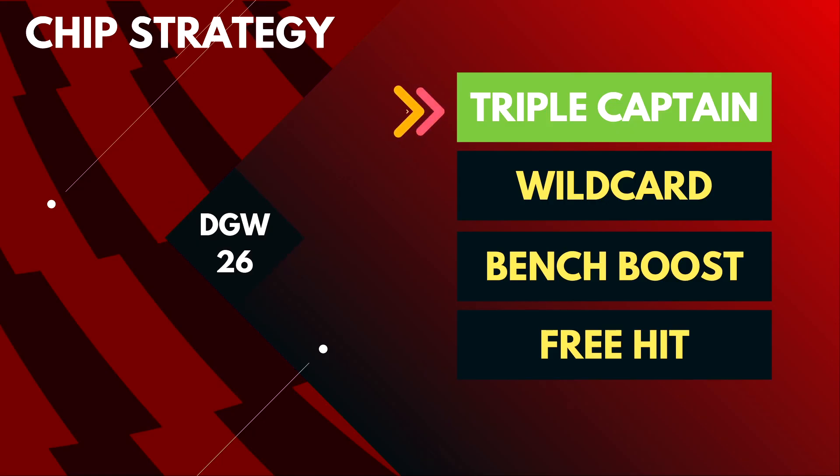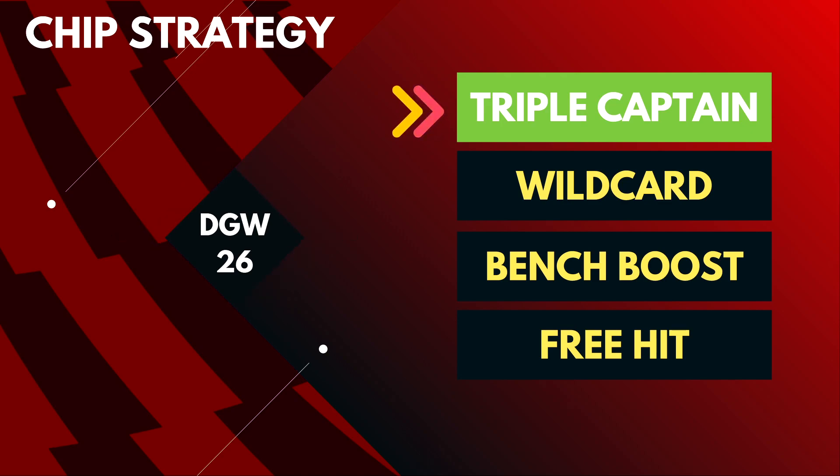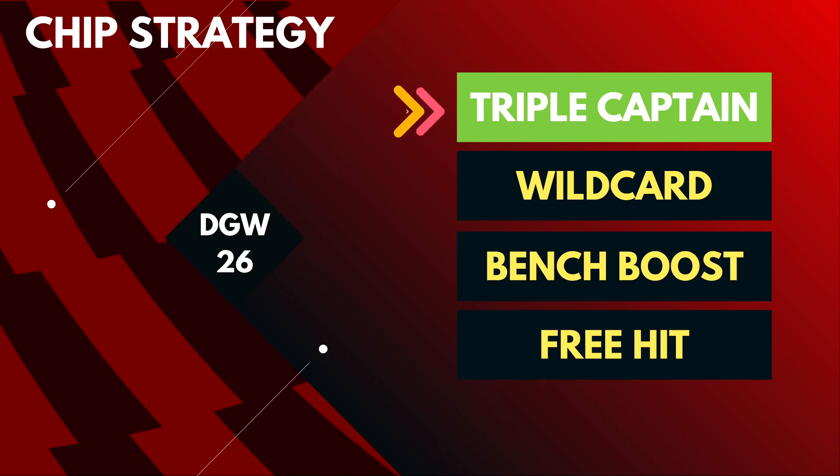Now let's talk about chip strategy. There are a couple of ways to navigate the coming game weeks, and it depends on your team and what chips you have left. If you've already used your bench boost, second wildcard, triple captain or free hit, you'll have to alter your strategy. GW26 is a huge double game week, GW29 will be a big blank, and there's also a double in GW27. There might be a couple of small double game weeks later but we don't need to worry about those right now.